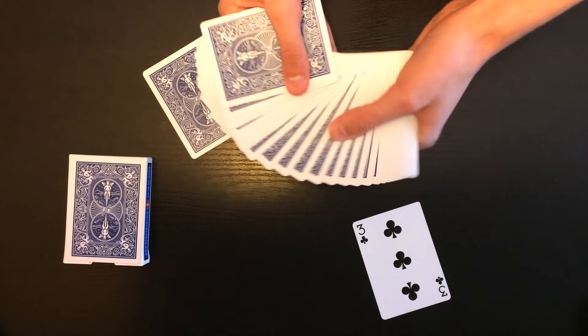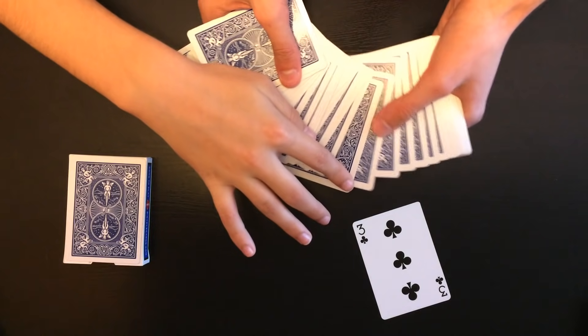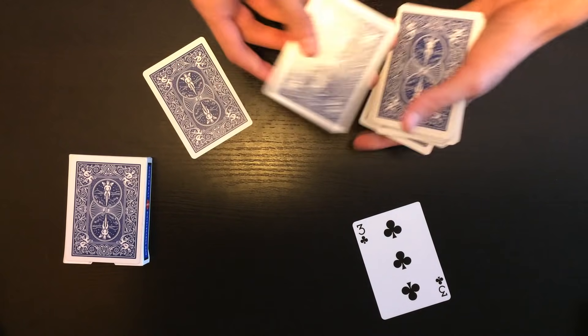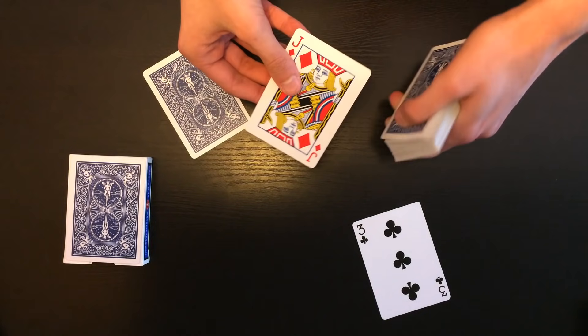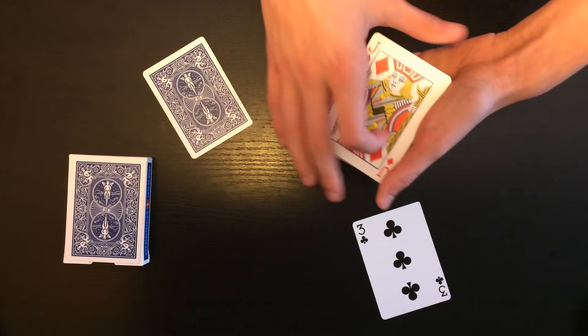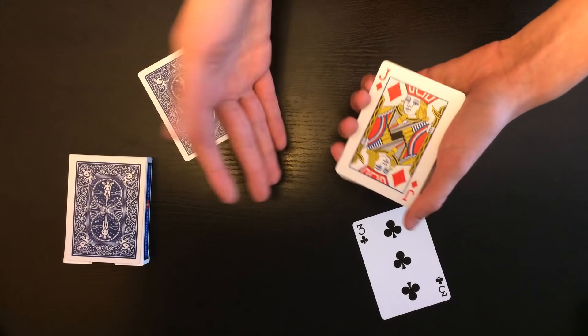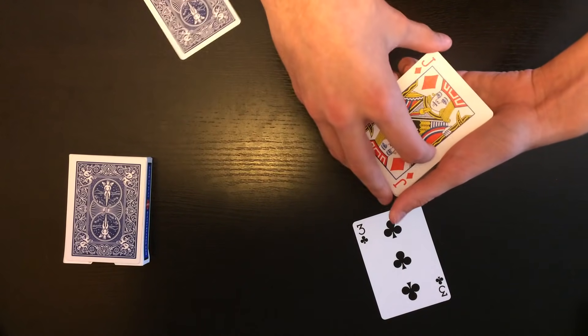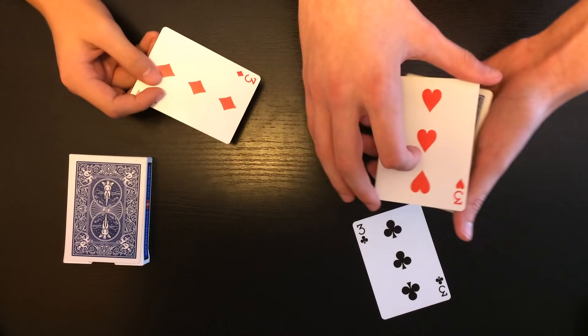So let's give the deck a cut and Evan, go ahead and touch any card — let's see if you can get a second three. This one right here. Let's see if you got it. Oh, jack of diamonds. Okay, I know why it didn't work — it's because the helper card was face down. It would actually help if the helper card was face up.